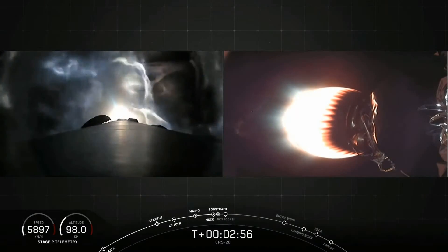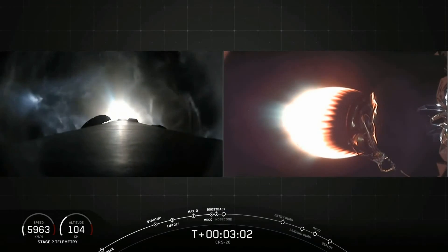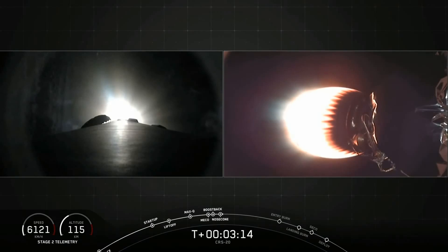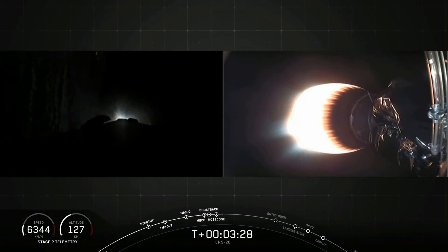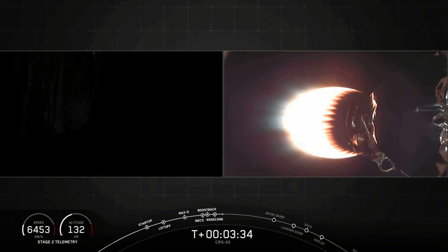This is the first of three maneuvers that the first stage will be performing. As Jesse mentioned earlier, we will be landing back at Landing Zone 1 on the coast of Florida at Cape Canaveral. So the first stage has to completely reorient itself and head back west — it was flying east, now it's going to flip around and head back west towards the Cape. MVAC is looking good, everything nominal with our temperature and power readings. The boost back burn has completed, and second stage is looking good as Dragon is on its way to the International Space Station.